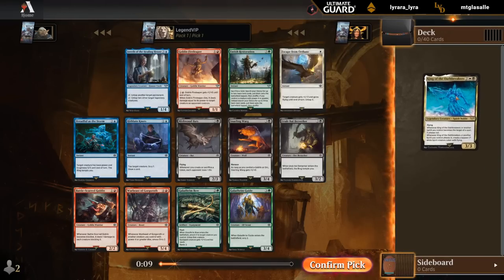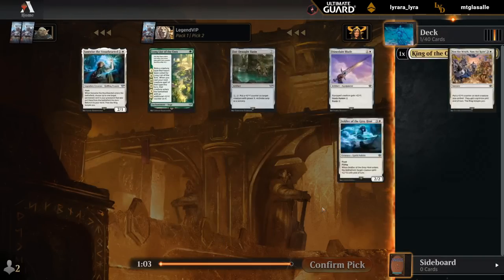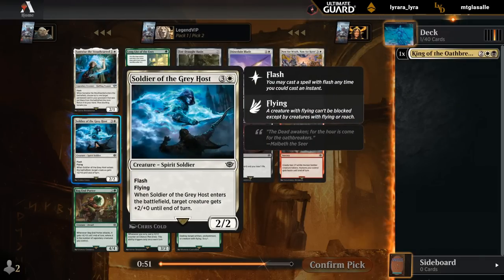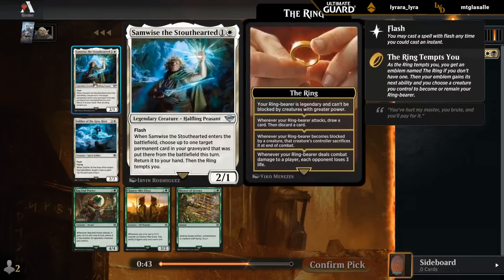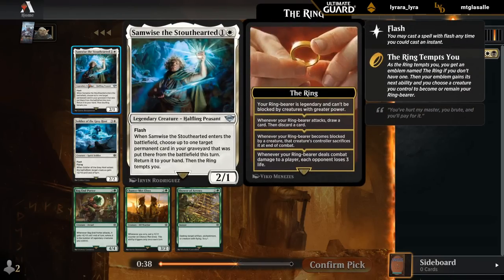I'm not 100% committed to Black White, but if we can end up Black White, that would be nice. Following that up with maybe a Samwise, which can return something that died — could provide a bit of value. There's a Soldier and another Spirit. Not a ton of Spirit synergy throughout the set, but it's still an individually fine card with Flying. I could see myself taking Soldier over Sam, but being able to get that 2-for-1 value can be nice.